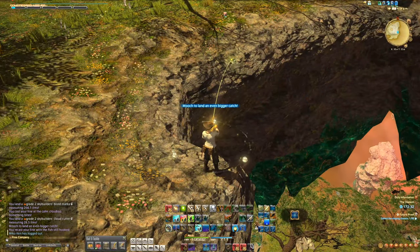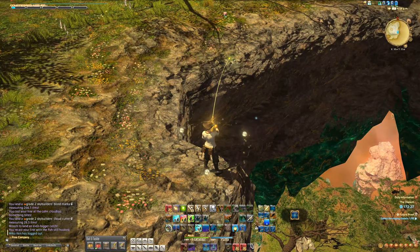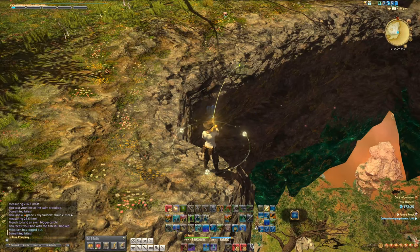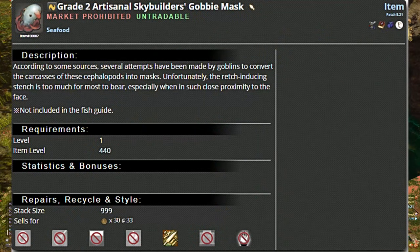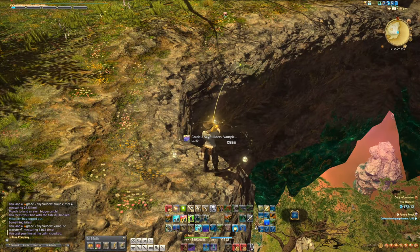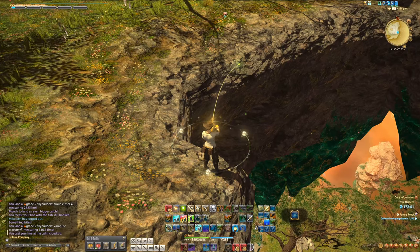There are a few fish that are highly sought after in the diadem. One are the goby masks, which are located at the calm fishing spot at 29/31, which is where I'm at right now. The other is the romalasaurus, which is available at the blustery fishing spot at 30 by 9, which is where we'll go next.